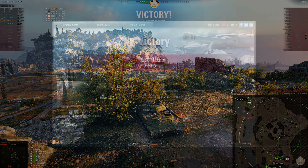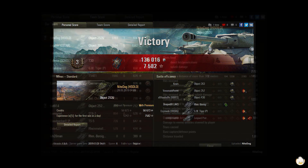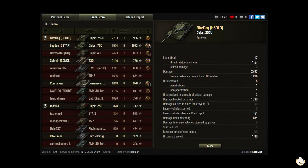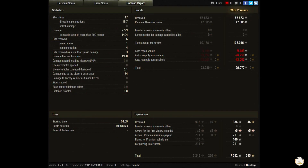Alright, game plates. Master Third Class, Fire for Effect, for 136,016 credits and 7,582 experience. You got 2,793 damage with one kill for 936 base experience. You did 1,494 damage from 300 meters out, blocked 1,330, and assisted with 184. You made some good credits and experience — it was a five times, so that all worked out well.